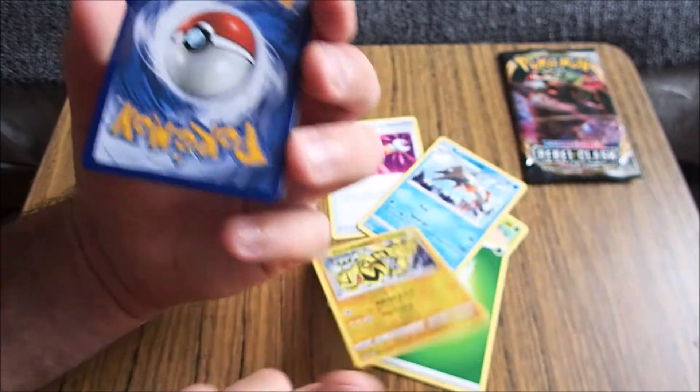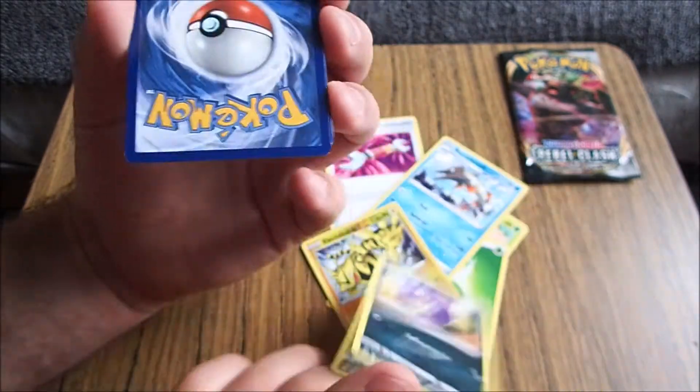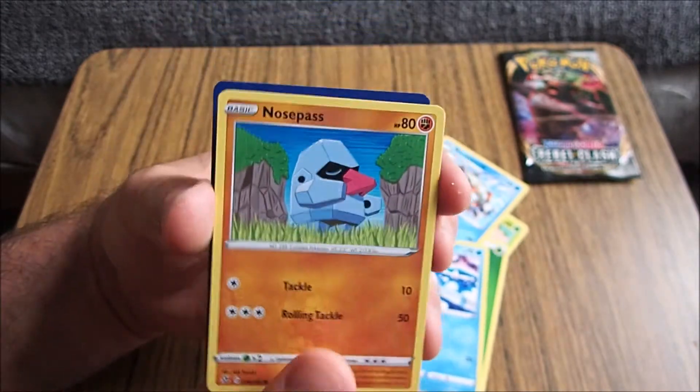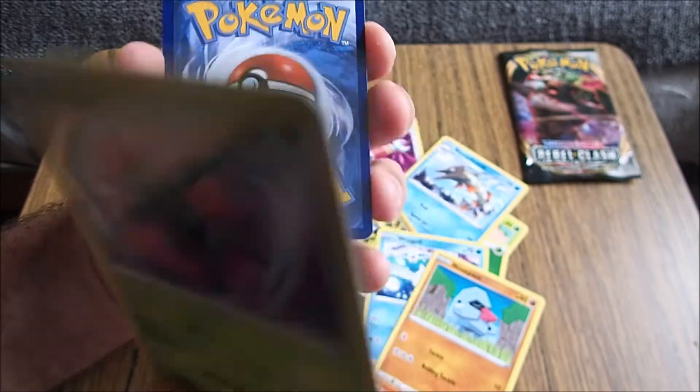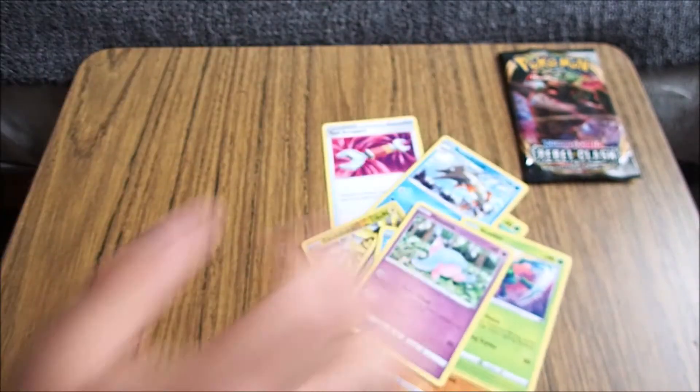That's not very shiny, is it? No. Got a thing. We don't have Weezing. We've got Wingull. Nosebass. Is that a different image? Yeah. I think we've got Safer as well. And Adina. Yep.